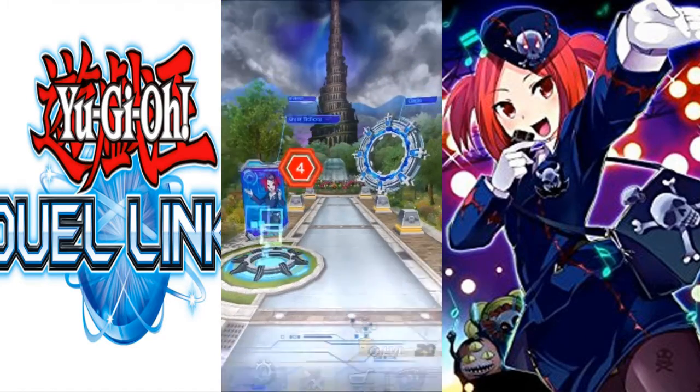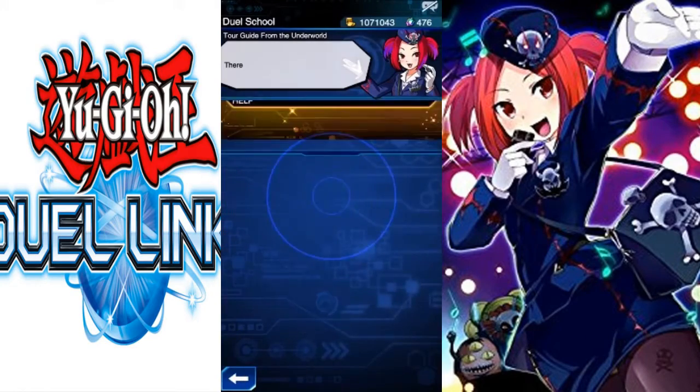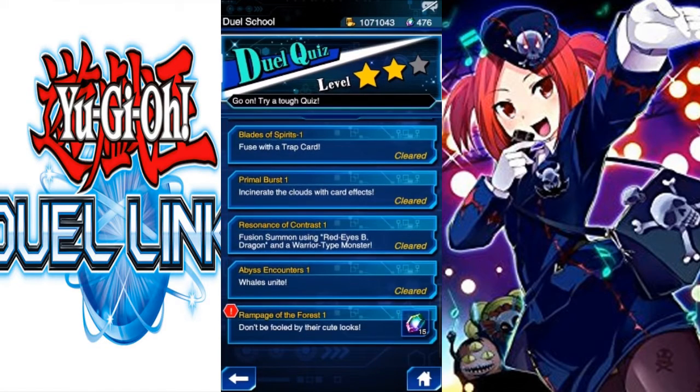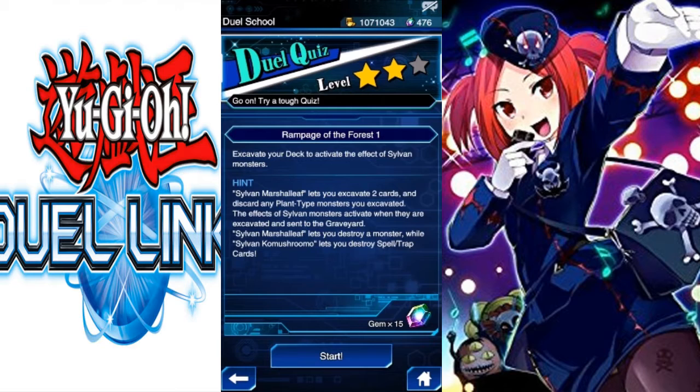Vesanta here, and I totally missed this but apparently there is a dual challenge for the new box with the insects and Sylveon plants. Let's look at this — Rampage of the Forest: evacuate your deck to activate the effect of Sylveon monsters.